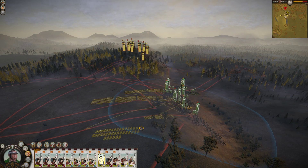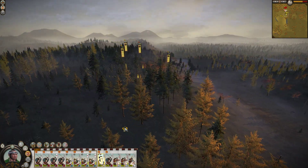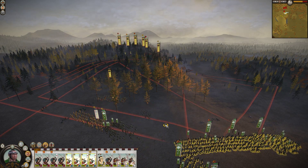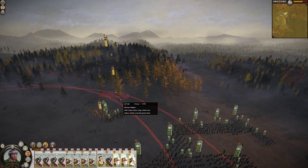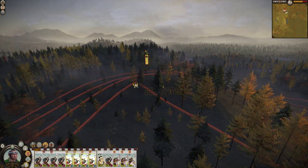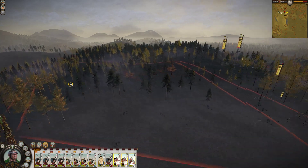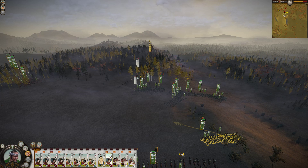Reserved units. They are already fleeing because their general is dead. Bow Ashigaru will also be fleeing quite quickly. With only three bow units, I can move up a little bit. A little bit sloppy battle this.